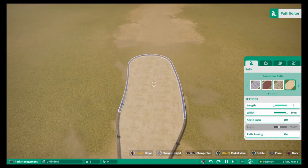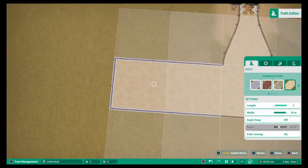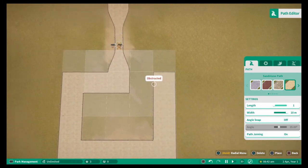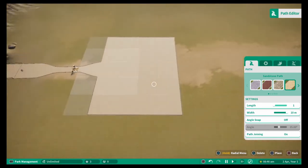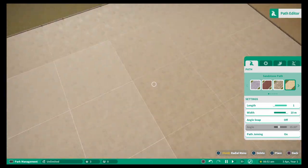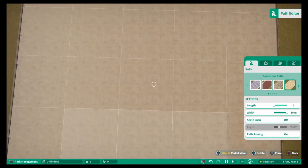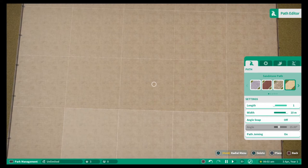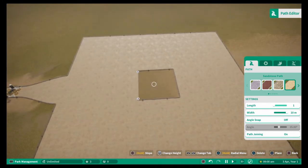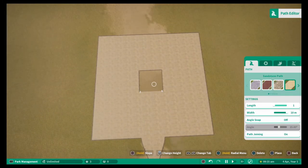However, I recommend using the grid method from tip one. Go to select grid and build out your plaza area. From there, if you want a fountain in the middle of a specific square, just hover over it and press Triangle or Y on Xbox to remove that path piece, and then you can place a fountain, shop, or any decoration you want in that space.